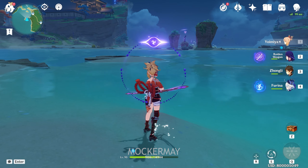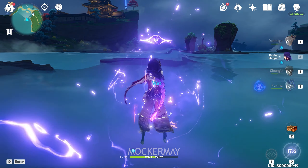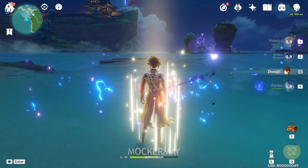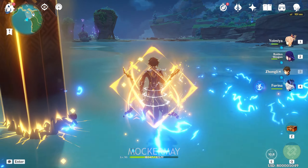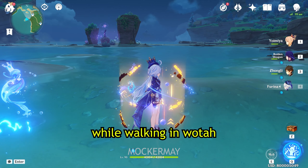When it comes to exploration, Yoimiya handles range, especially flying enemies. Raiden Shogun is the battery and provides huge AOE damage. Zhongli does mining while protecting the team. And Farina is the buffer, healer, and off-field DPS.